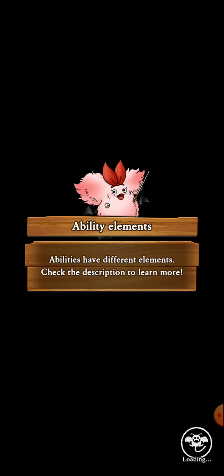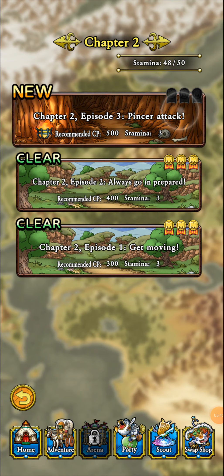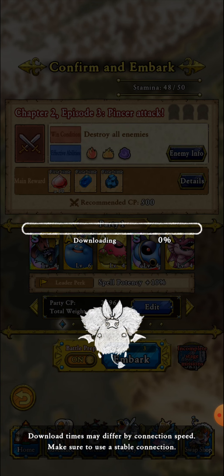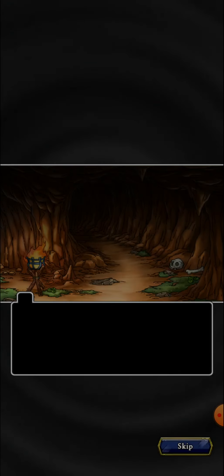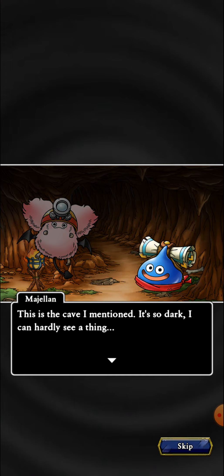Let's move on to the next dungeon. Party CP is now up to 2696. I could actually level some of these guys up, but going into these early dungeons with a couple of A and S ranks is going to be pretty easy as it is — so I don't want to waste the levels. I could raise my global ranking but I feel it's too early for that.